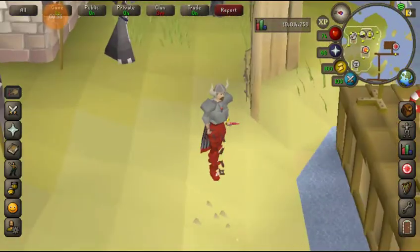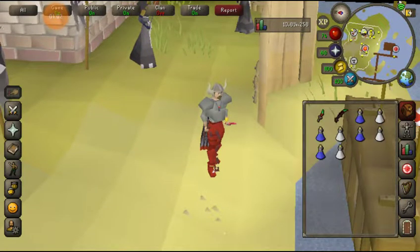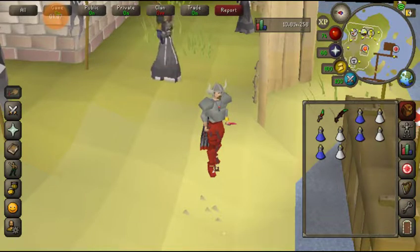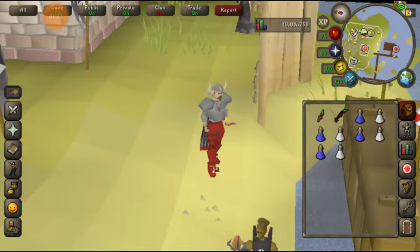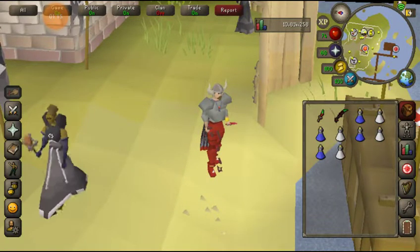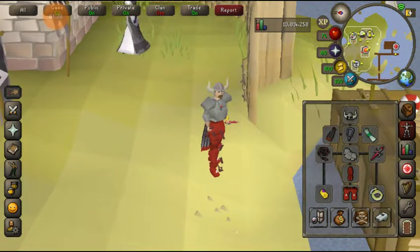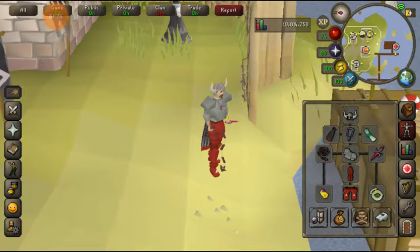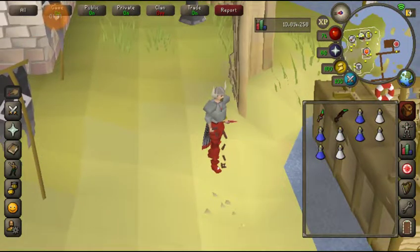I'm in kind of noobish gear right now. I have Barrows equipment in the bank, but I'm wearing this equipment because it doesn't degrade. I'm going to be doing a lot of these matches, so I don't want to have to fork over the repair fee for my Barrows equipment constantly. Right now I've just got Dragon Legs, Obsidian Plate, Dragon Boots, Defender, Obsidian Cape, Fury, Berserker Helm, Whip, DDP, and Obsidian Dagger.